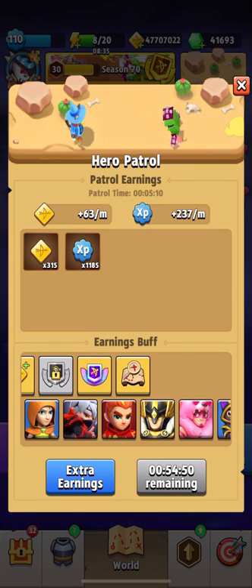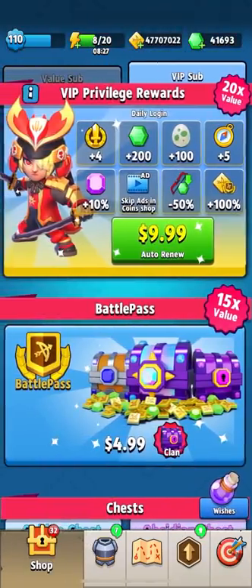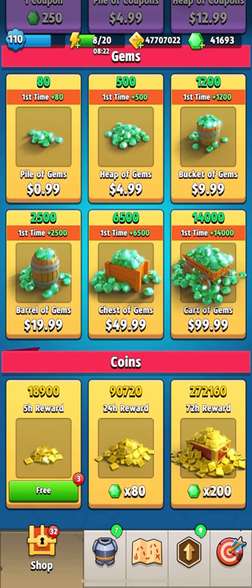I have a reward of 63 coins per minute on petrol, and as you all know, the advertising room can give you three handfuls of gold for free. I also now have 18,900 gold — let's see how much more I'll receive. So let's go and pump some heroes!